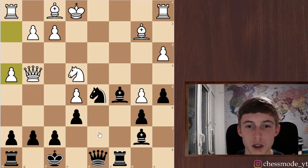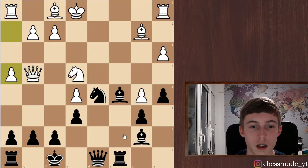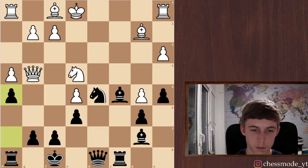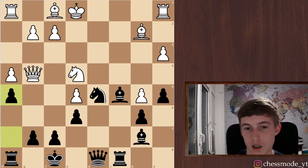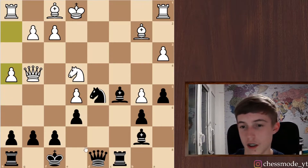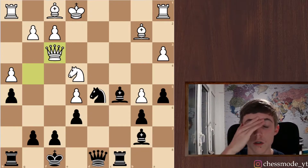He played h4. We could play h5 — but then it also gives away this square for the knight; we could put our knight on f5 instead. Maybe that would be better. Let's play h5 — I'm really not sure about this but we have to do something. I just can't wait to look at this in the analysis. He goes back of course.